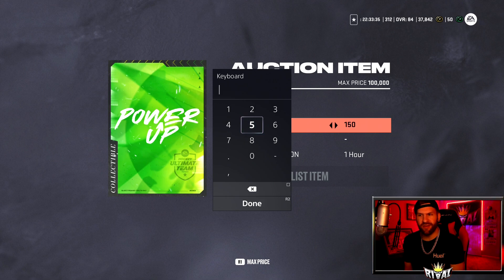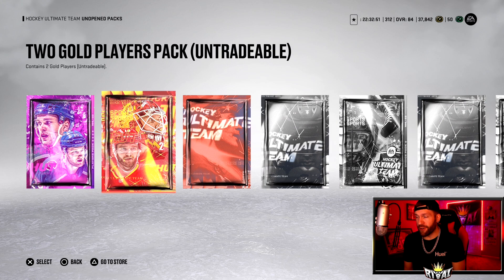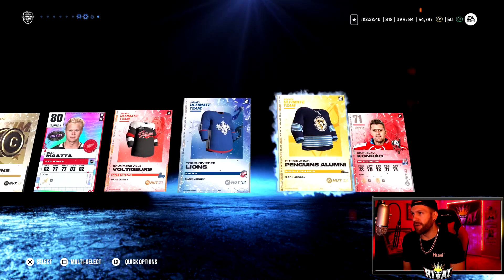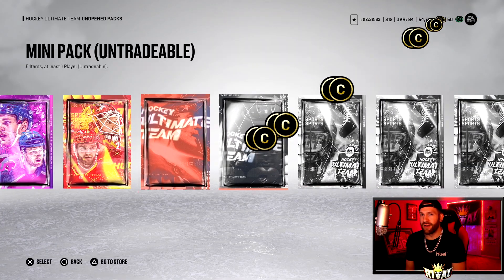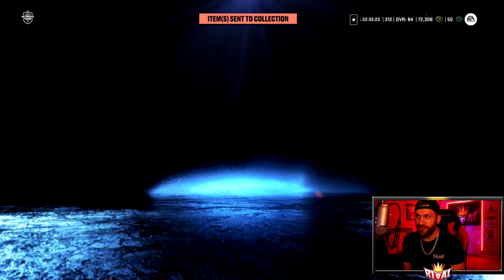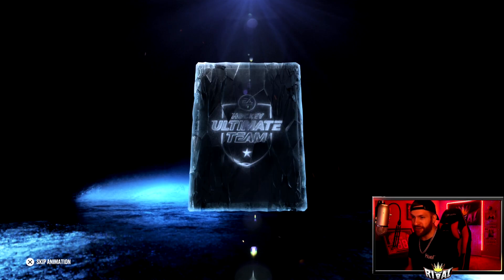These loyalty reward packs gave me a whole lot more than I thought. We're up to 37,800 coins — started around 16,000. After selling and doing exchanges we get just about 18,000 more. We sold those power ups, did some exchange set packs, and got an 80 overall from one. We're at 54,700 and climbing. Trying to save up for X-Factor Patrick Kane on this alternate account — the sooner we get him, the sooner we can start that series.